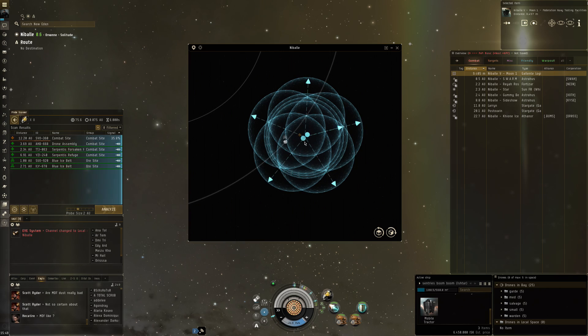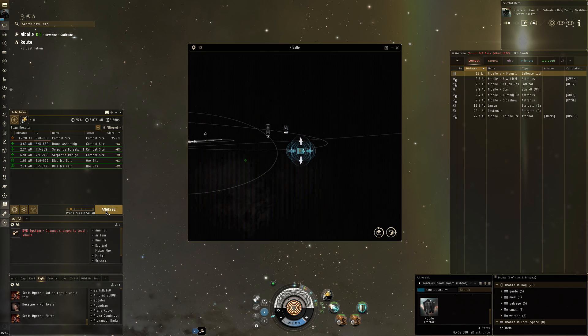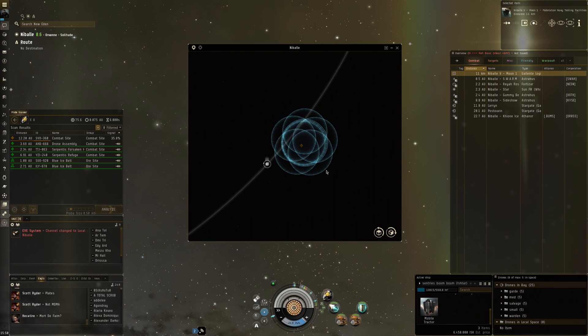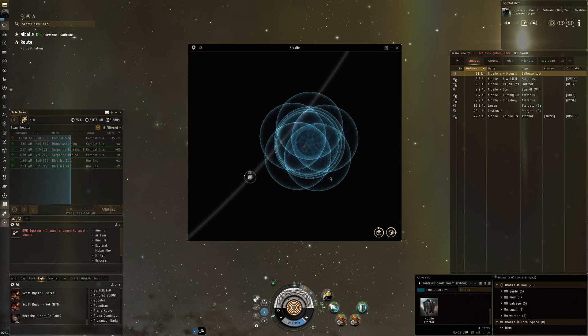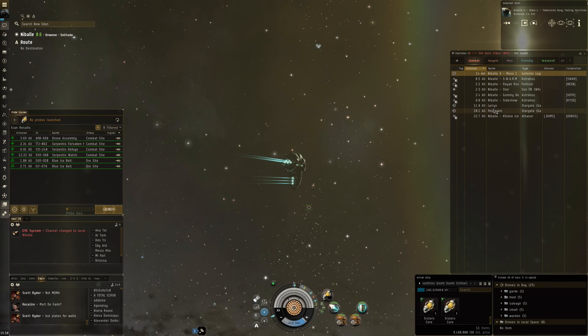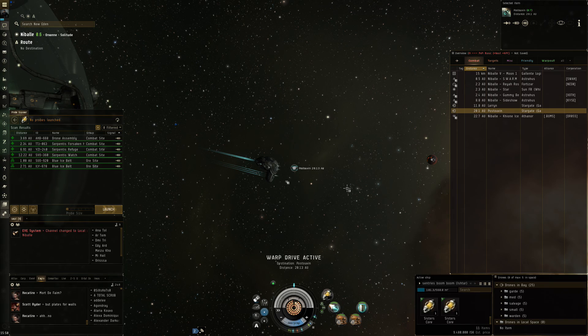Nibale is where we have our stuff, and we start off with a combat site — pretty good. With nine people in local, this is actually one of the busiest systems in Solitude because it has a blue ice belt, so ice mining locally makes a lot of sense since fuel production is not that great. This is a Serpentis Watch, not exactly what I'm looking for, so we're going to skip it and head to Postovin.